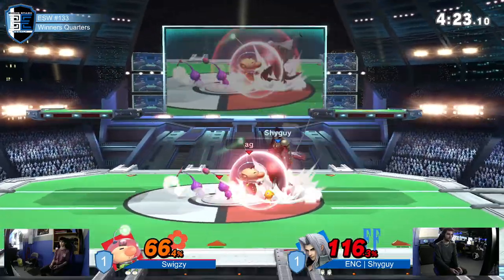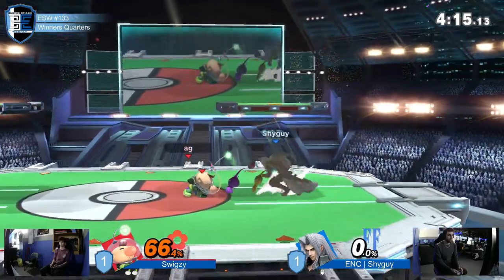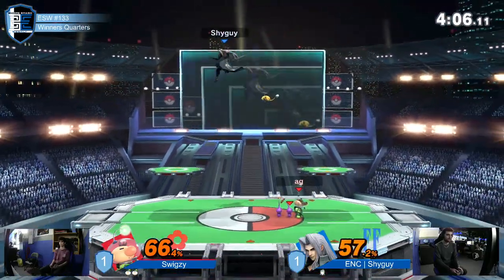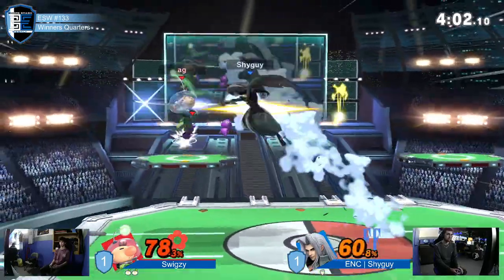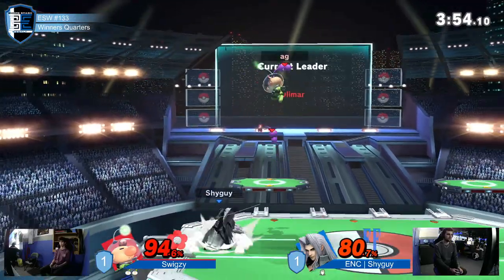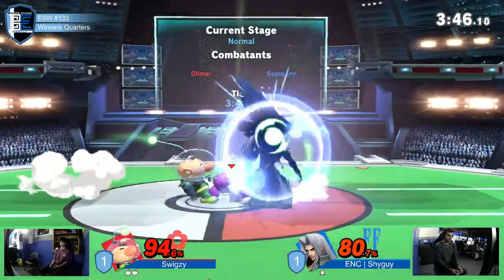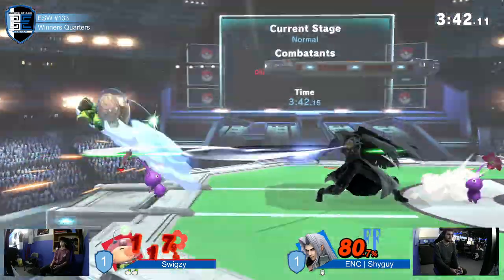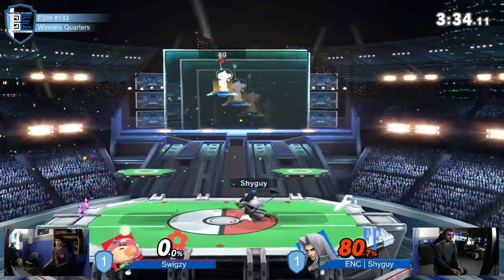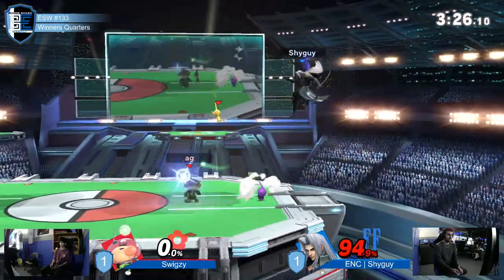Shyguy is trying to hit him with these aerials - back air, forward air - and keeps missing. It's really tough because they're all so small. Swixxie is really good at holding advantage. The main adjustment, if we see Shyguy do it, would be waiting for Swixxie to throw all three Pikmin - because he's always thrown all three when he goes for it - and then immediately using that moment to pounce, forcing him to use the whistle to call Pikmin back, armoring through something.